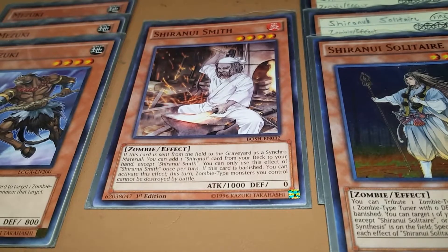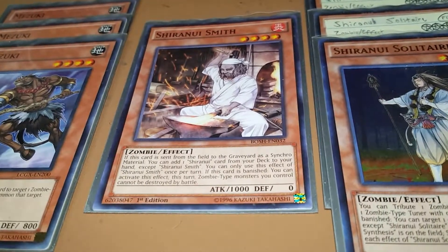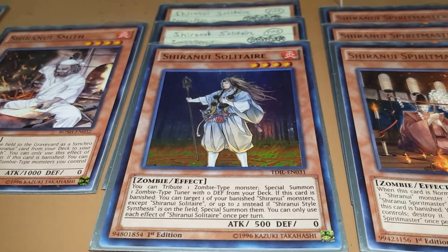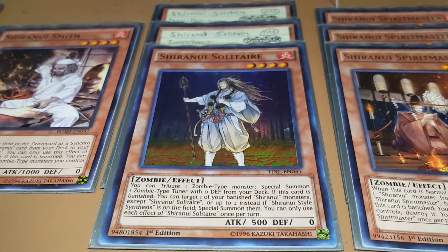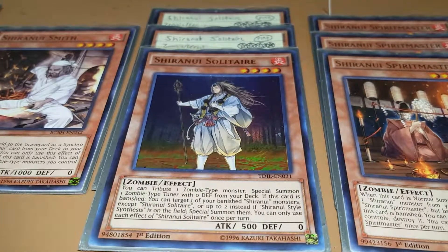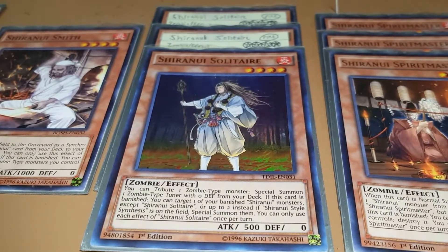Smith's effect can only be used once per turn. But if it's banished, you get to make your zombie monsters indestructible in battle this turn — not really a useful effect, which is the main reason I only run 1. Its synchro effect isn't bad though. Unfortunately, I'm proxying 2 of my 3 copies of Shiranui Solitaire. I'm going to get more soon, I hope, but its effects are still amazing and I'm definitely going to run it at 3 when I can. It's like Lonefire Blossom — you tribute a zombie you control and special summon a zombie tuner with 0 defense from the deck. And if this card is banished, you target a banished Shiranui monster, except itself, and special summon it. But if you control the field spell Shiranui Style Synthesis, you get to special summon 2. Each effect can only be used once per turn.